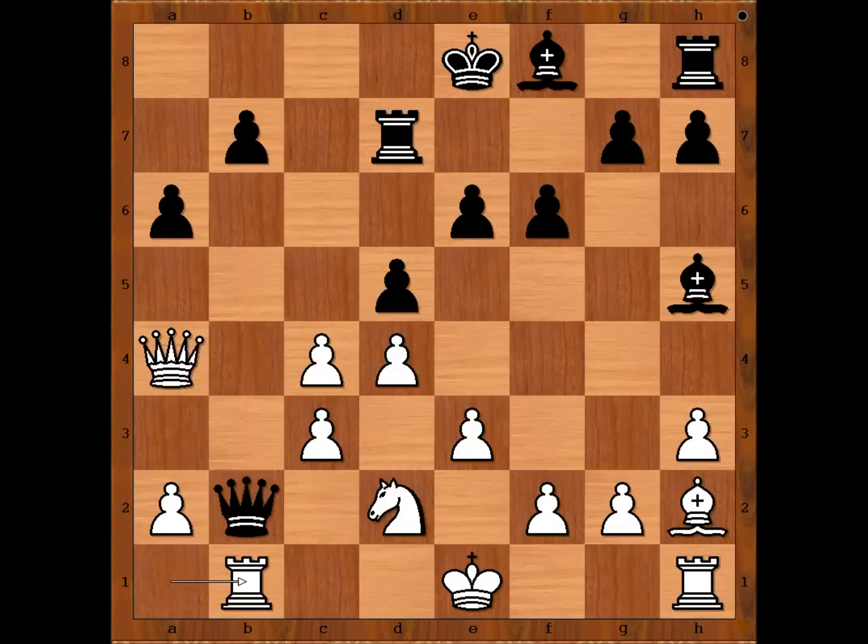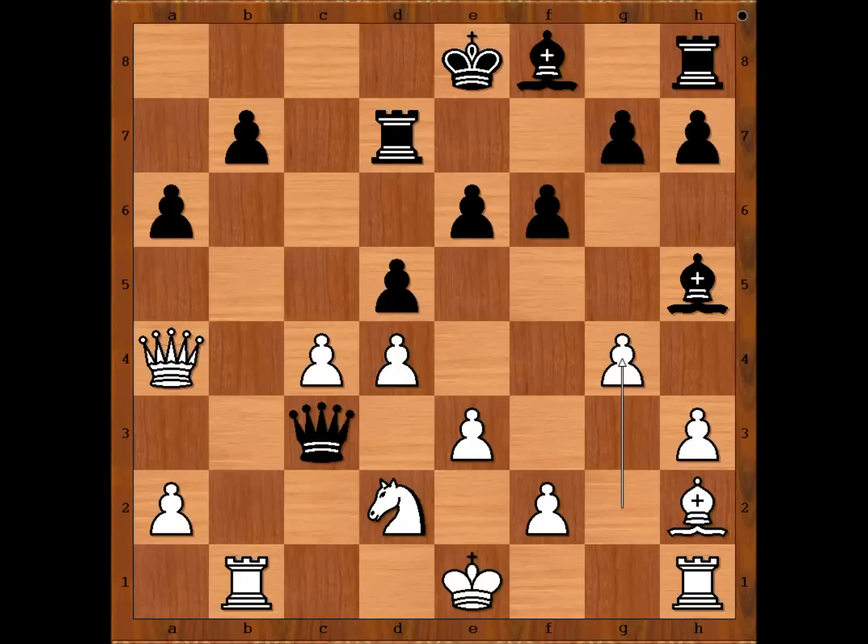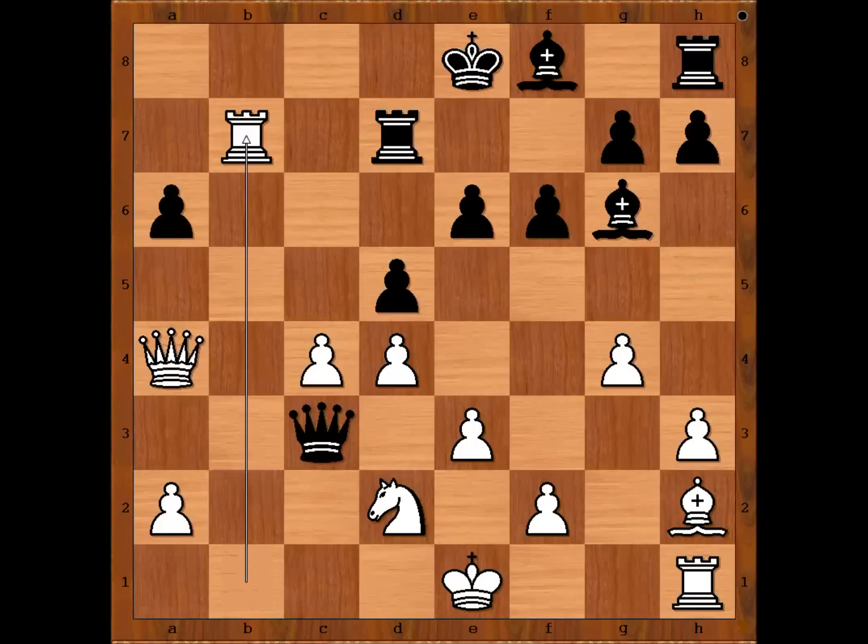Rook to b1, attacking the queen. Queen takes on c3. White to move — this is now the critical position of the game. What would you do in this position if you had white pieces? Please pause and find the best move for white. G4 is the best move, the move that Capablanca played. B5, attacking the queen and sacrificing a pawn. If bishop to g6, then rook takes on b7 and white is winning.